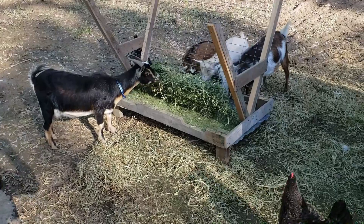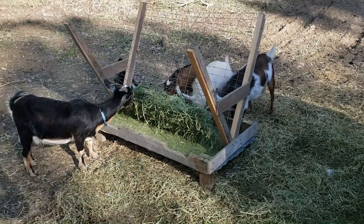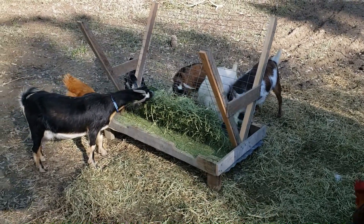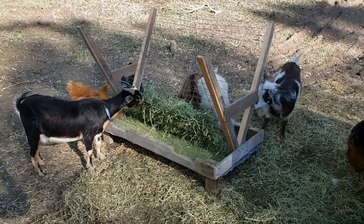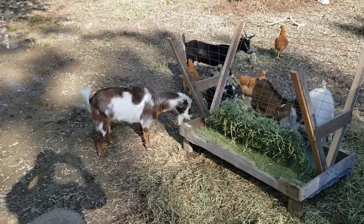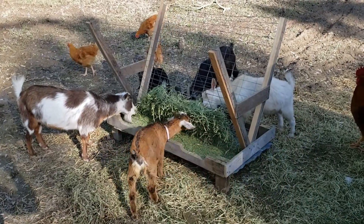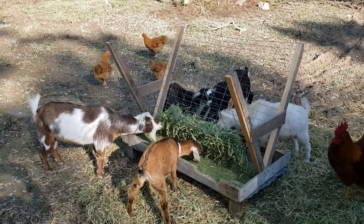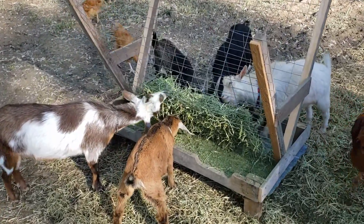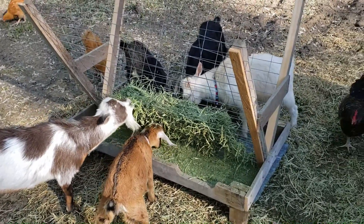One problem we've been having is Phoebe doesn't let Ghidorah eat until Phoebe is done eating, because she is the queen of the group. I tried to make this feeder big enough so Ghidorah could get on one side, but Phoebe just goes around the other side. I tried to make it big enough so Phoebe would be too lazy to chase her, but she said she'll chase her anyway — you get leftovers. So that's working out pretty good.